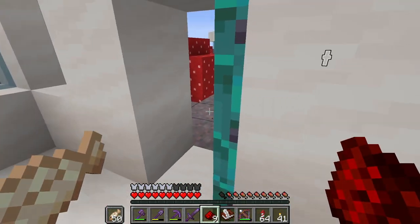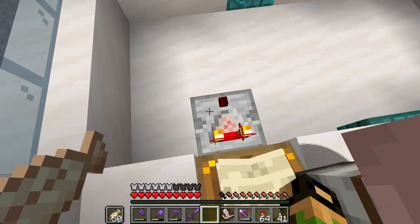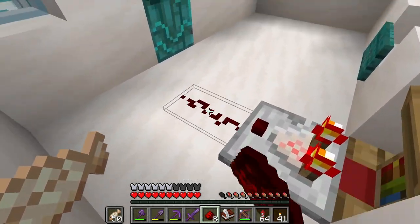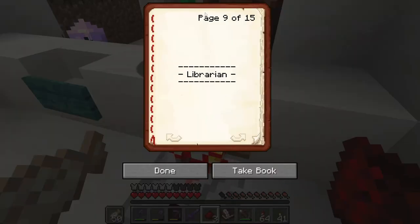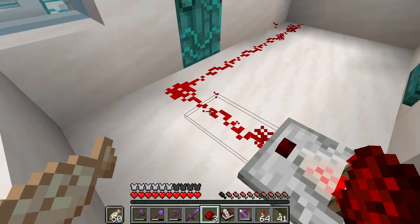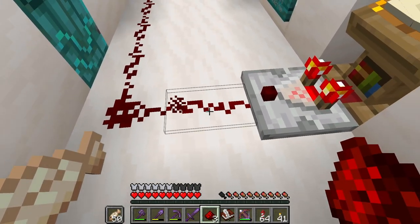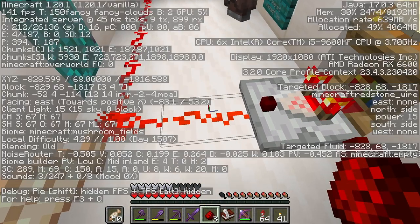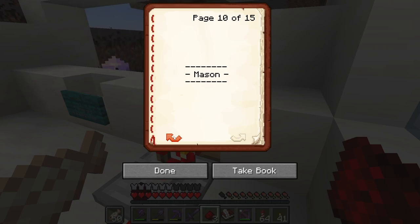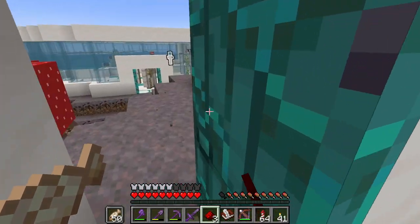A common choice and potentially our best option is actually the lectern. So if we slap down a comparator, it's getting a big signal — it's based on the book page. So this is a signal of nine. That makes it very easy to get a signal strength of one or a signal strength of max 15. Very simple to do — you don't need extra items. The problem is it's a little annoying to make lecterns and especially written books.